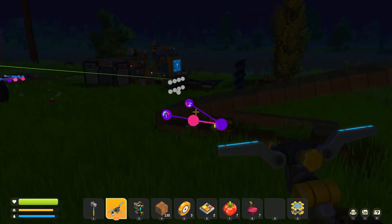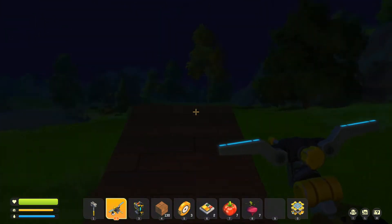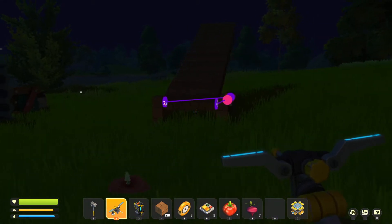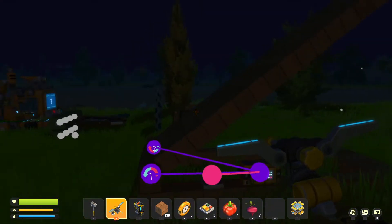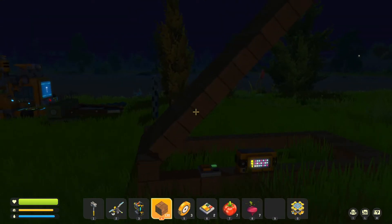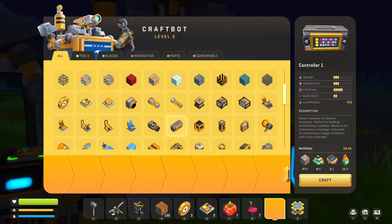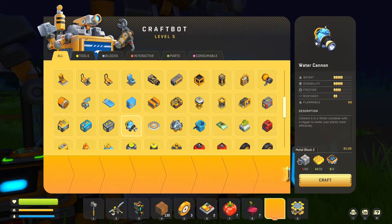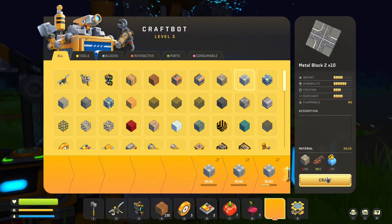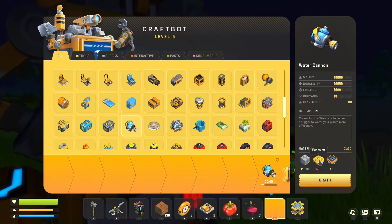Okay, I think that figures out that part. What this will allow us to do is put watering cans on here — I could probably put five or six on here and then just see how far they'll shoot. I'll start with one for now, just for science. We're gonna need a whole lot of beeswax for this, so I might have to make a little mini car.